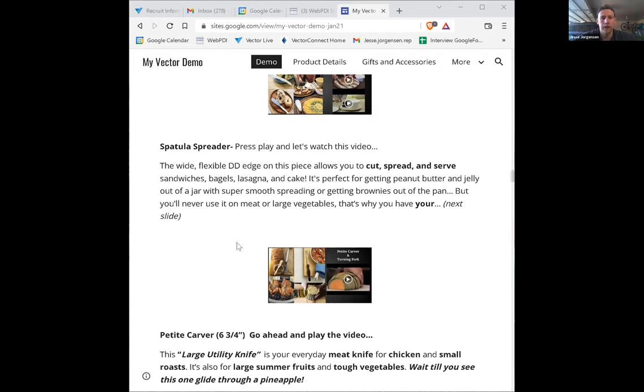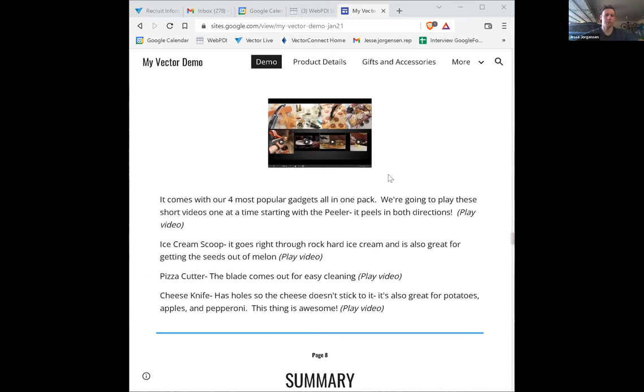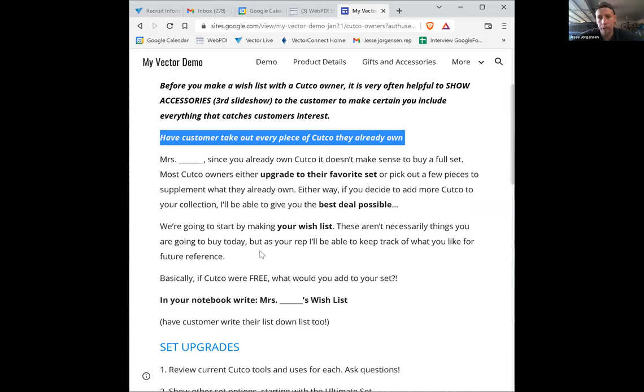When showing somebody who already owns a set of Cutco, you do the same exact demo until you get to the summary section. At the summary, go to the Cutco owners tab. Have the customer take out every piece they already own and snap you a picture — I'd actually have them do that at the very beginning of the demo. When I did in-home appointments, I'd tell Mrs. Jones I'm sharpening her Cutco but also checking that everything else is in good shape and working condition.